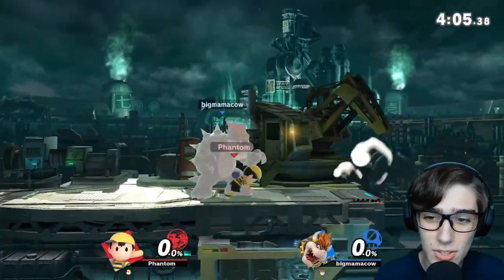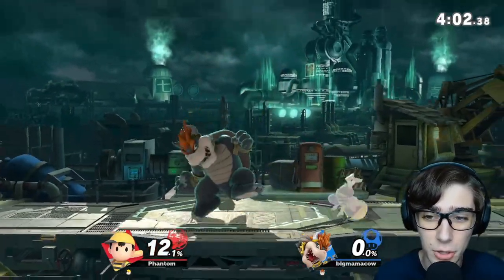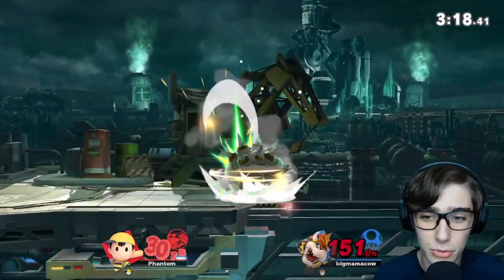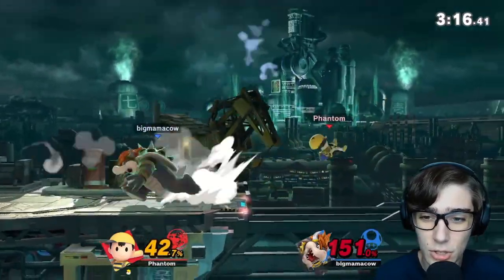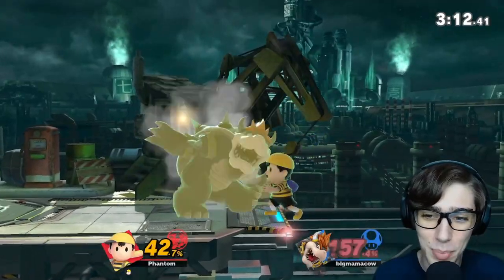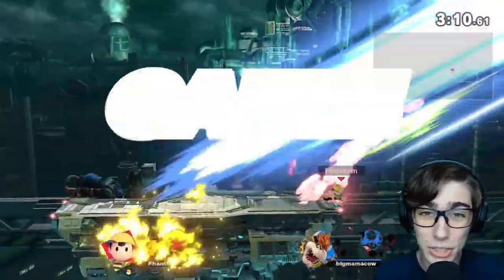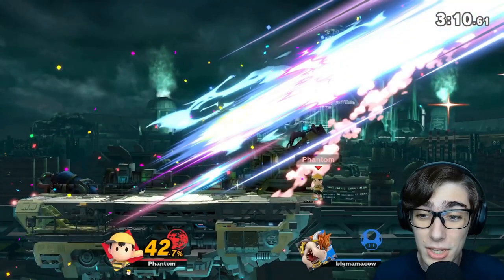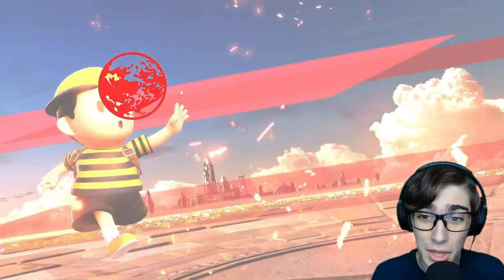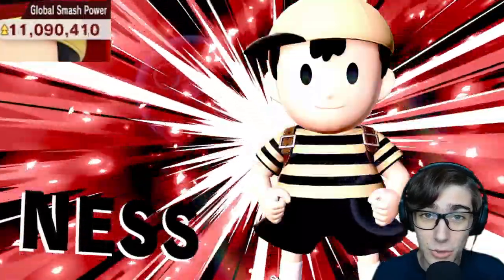You can do some pretty interesting setups with PK Fire, other than just smacking it over and over again, which a lot of people who play Ness just like to do for whatever reason. And that's his back throw — a really strong back throw, one of the strongest in the game, notorious for taking kills really, really early. And that's already claiming his first win.